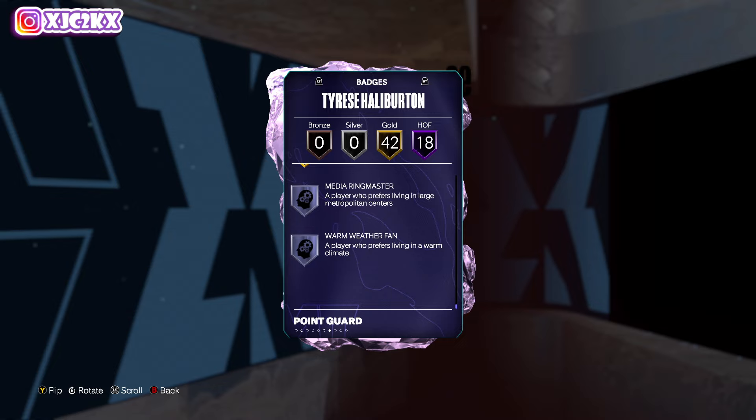He's also got gold fast twitch, claymore, corner specialist, dead eye, guard up, ankle breaker, break starter, challenger, clamps, glove, interceptor, post lockdown, and precision dunker. He's just a really complete all-around card. The only things he doesn't have are anchor, brick wall, immovable, and enforcer. Outside of that, he's a super complete point guard — a top 10-ish point guard at worst, completely for free.